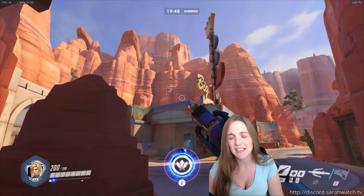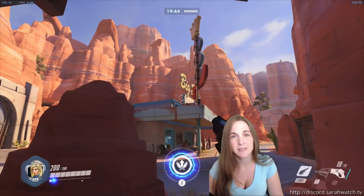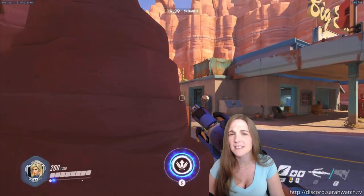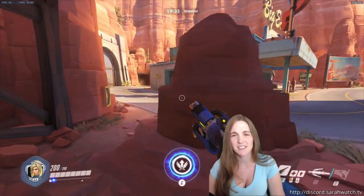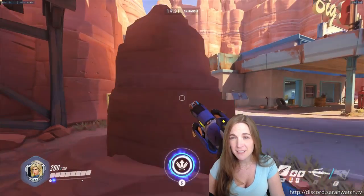If you have someone on top of the gas station, depending on where the payload is, you might be able to escape to them, because you just want to escape in a hurry if there's a Pharah shooting at you here. This is good, but again, if there's a McCree here, you're just out of luck. So I will often use this, but with caution.